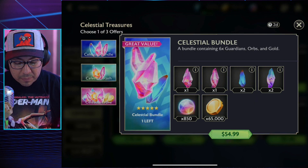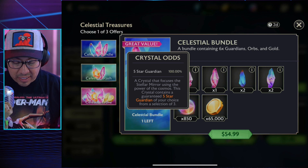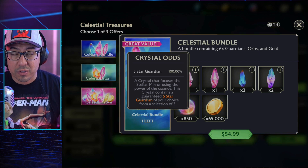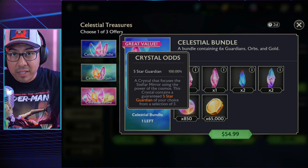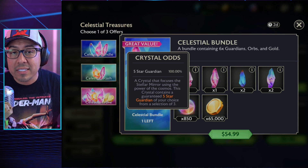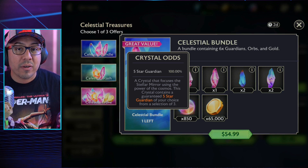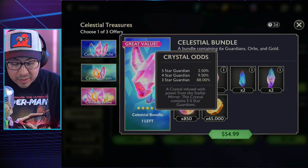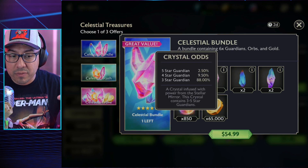The first bundle is really nice — you get a guaranteed five-star, and it's a selector five-star, so you get to pick. Once you open this crystal there are going to be five three-star guardians in front of you and you pick one — whatever the best one is, whatever your favorite guardian is, whatever you want to grab. The second crystal does have slightly higher percentages for five-star.